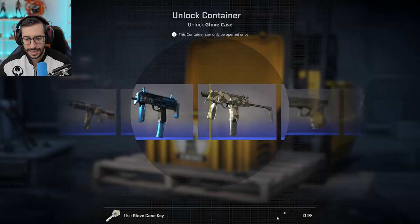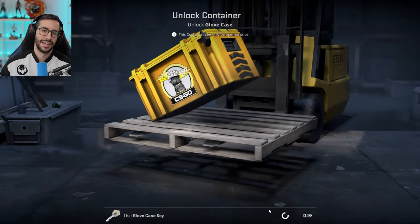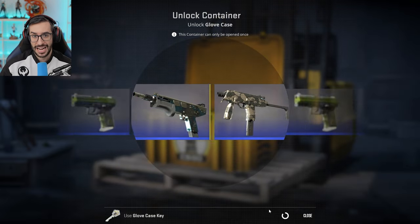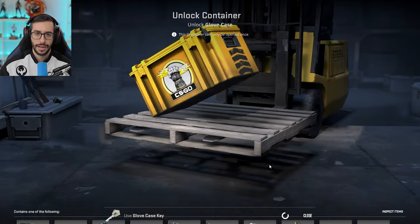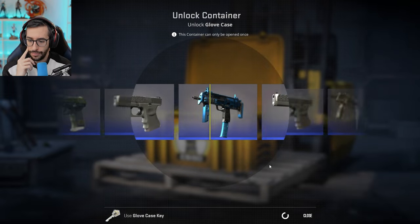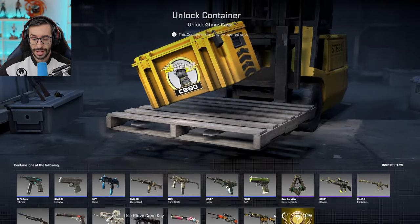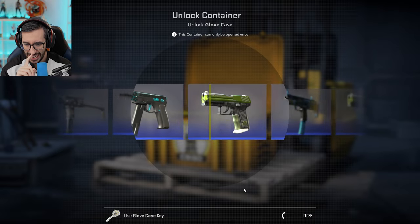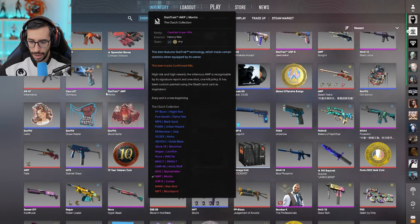The problem is that this box has gloves that are only in the Hydra box. So as there are only two boxes, and the operation box is not being dropped anymore — because as you know, it only drops during the same operation — everyone has to go to this box for the Hydra gloves. And it is one of the most beautiful ones for me, without a doubt: the Pandora Box. I have them — I don't remember the state, let's check it out. I think mine would be Field Tested, near Minimal Wear.